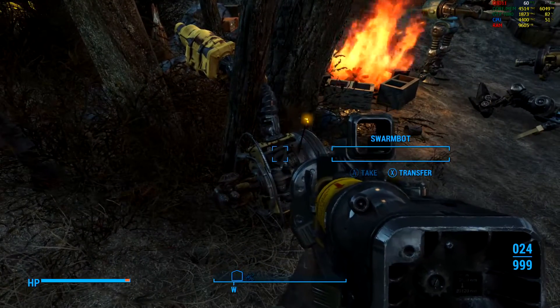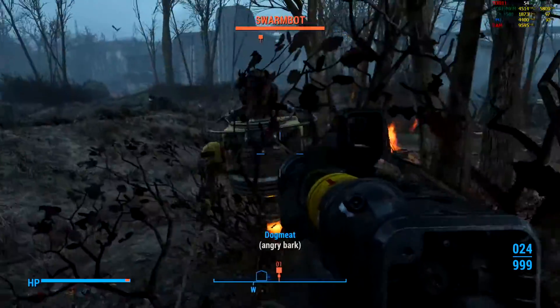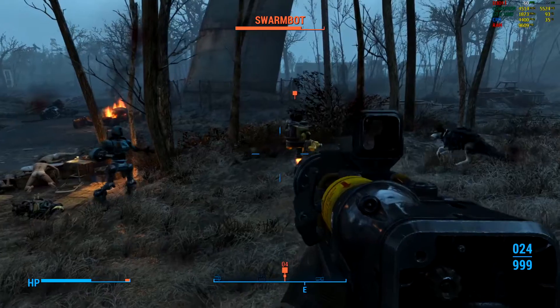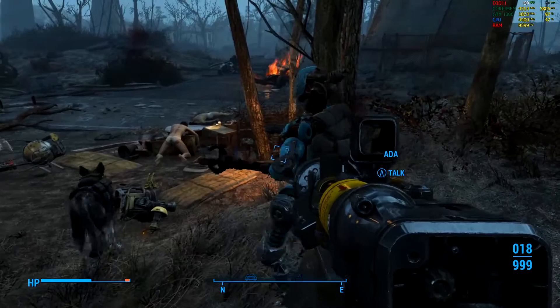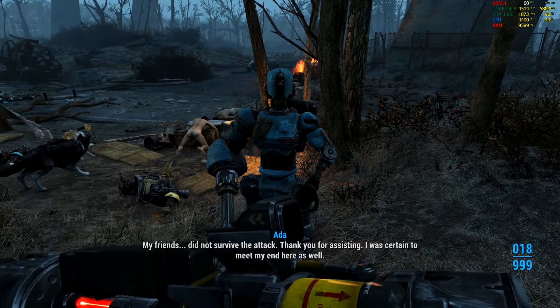In my gameplay, this is the one robot that halted my progress. Once you see me bring him back and kill him, you'll notice I get the quest update and can proceed to talk to Ada. This method is a lot easier than reloading an old save, using set stage, or other console commands — and there we go, the quest is updated. Hopefully it works for you guys as well.